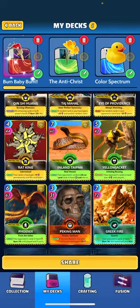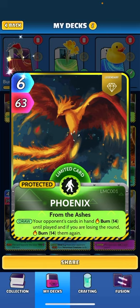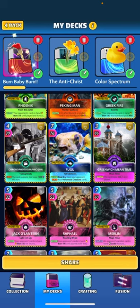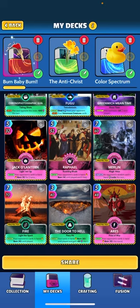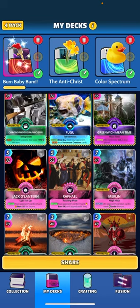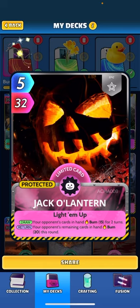So the deck revolves around burn cards. Primary focus on cards such as Phoenix, which when drawn, your opponent's cards in the hand burn 14 until played. And if you're losing the round, burn them 14 again. So basically, burning is reducing the power level of the cards in their hand. Such as Fire burns 10.